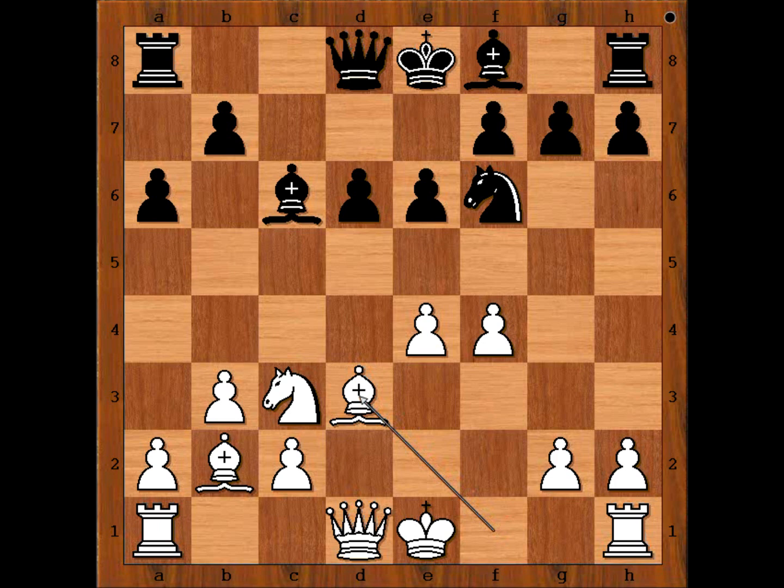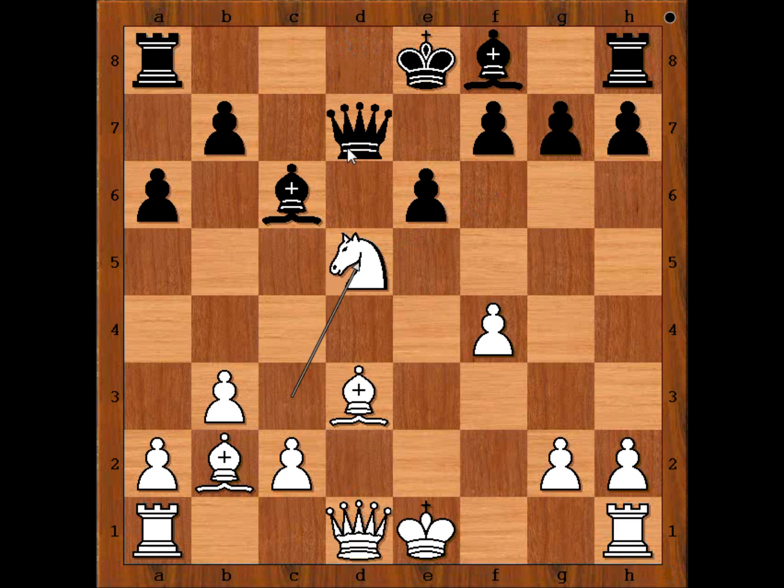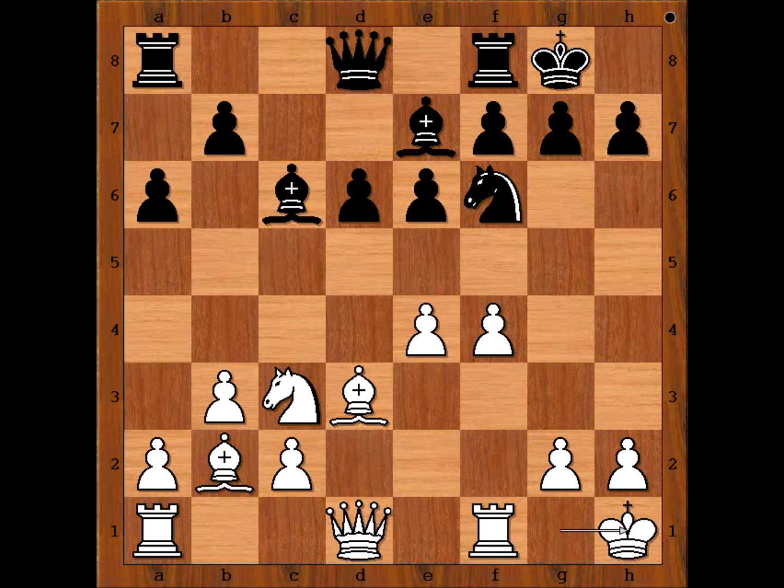b3, black to move. Black played bishop to e7. Queen to b6 is preventing castling kingside, and there was another very interesting move that black could have played, and that is d5. If pawn takes on d5, knight takes on d5, knight takes knight, queen takes knight — that could perhaps be the best way for black to continue. In the game we have bishop to e7, and both players castled kingside. King to h1 to avoid a surprise check.